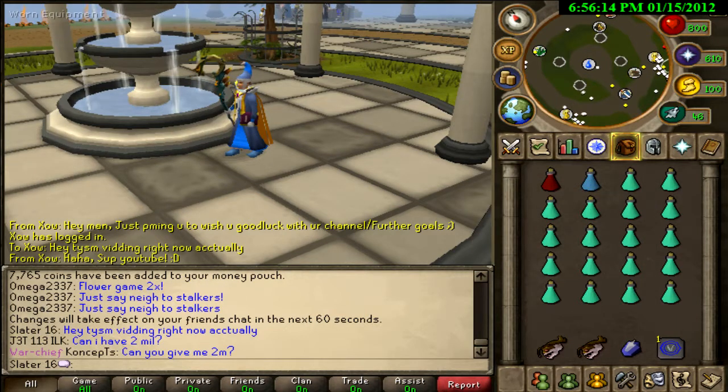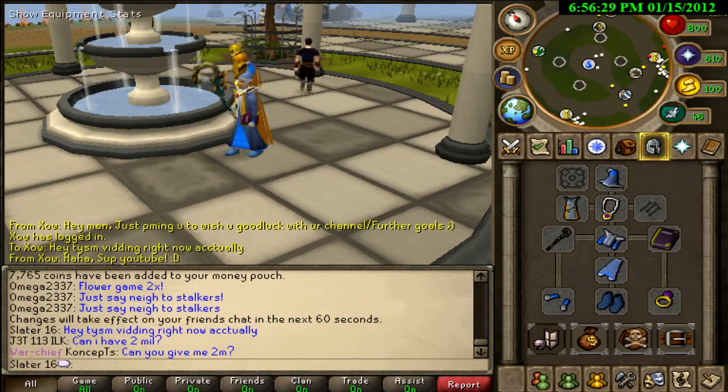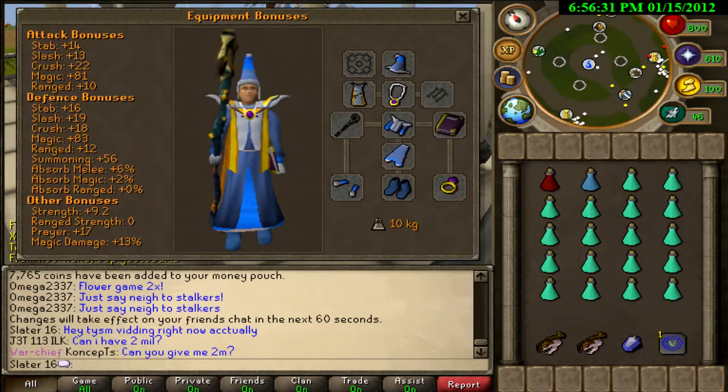Also, prayer pots, and just a couple rocktails just in case my health somehow manages to go down. Enchanted Gem, Teleport Out, and this is the gear that I'm going to be taking with me.